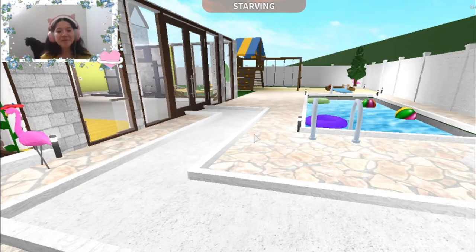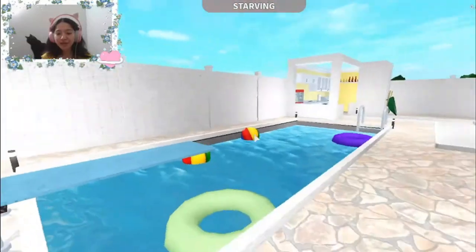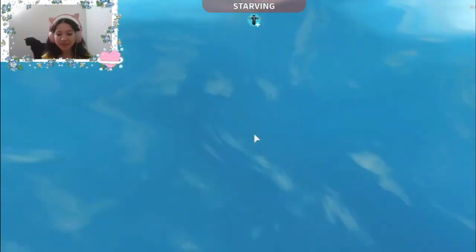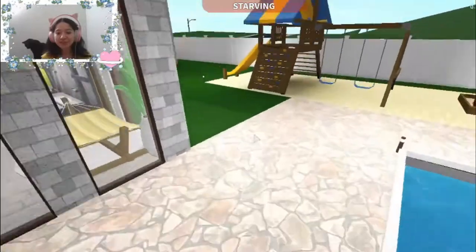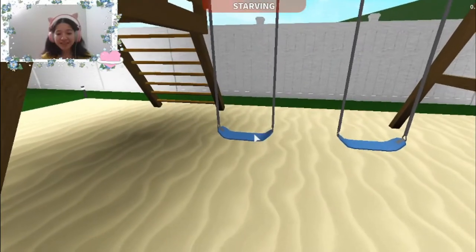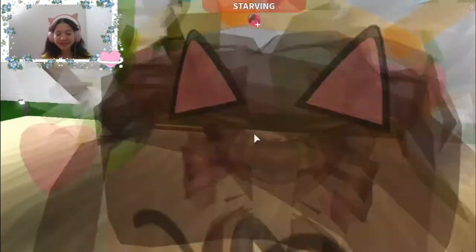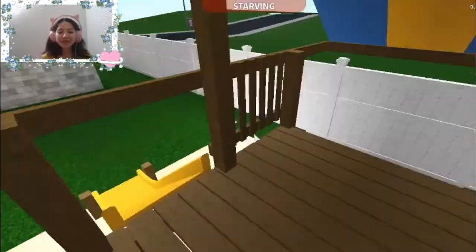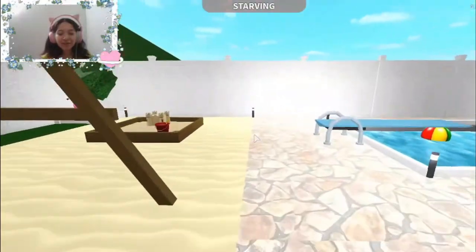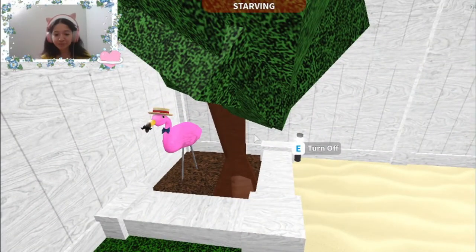Over here is the pool with different things like a floaty and beach balls. There's also a diving board. I actually made the pool deeper because if I'm going to add a diving board, I need a deeper pool. Over here is a little play set area — these swings actually work! I love it. There's also a slide, a little sand castle, and a pine tree. I added a lot of pine trees throughout this build.